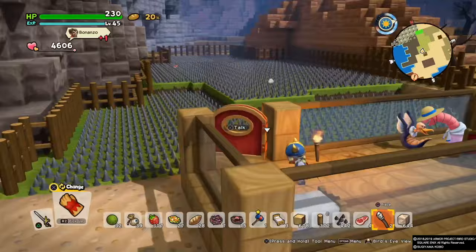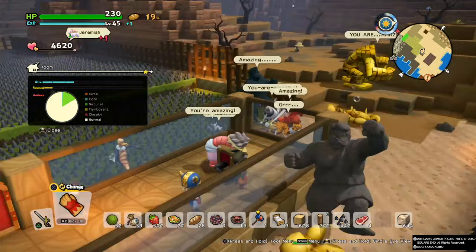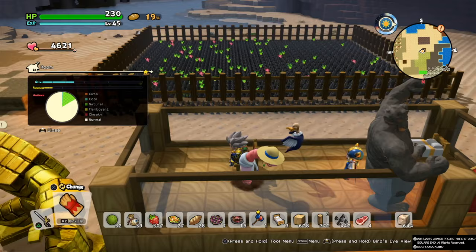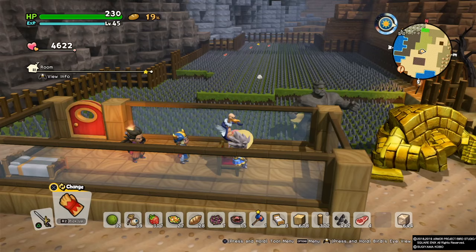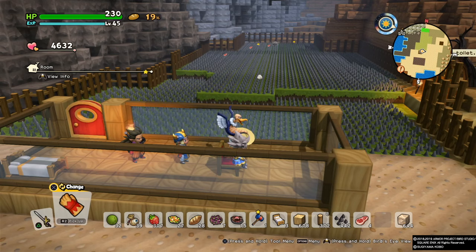I made a grassland here and this is the muddy area. You can choose whatever enemies or monsters to spawn, but it's limited to the monsters that appear on the Island of Awakening. If you want monsters from other islands not on the Island of Awakening, you won't be able to get them. This is useful for breeding, or if you need grass seeds and night soils.